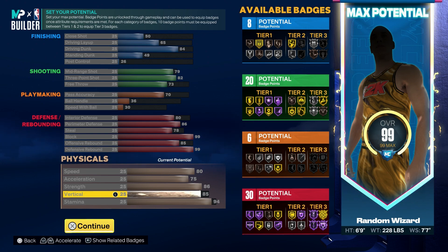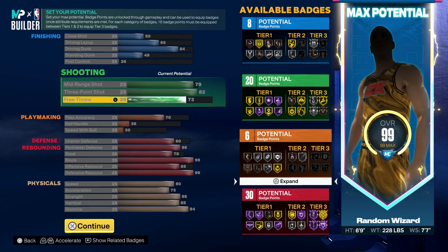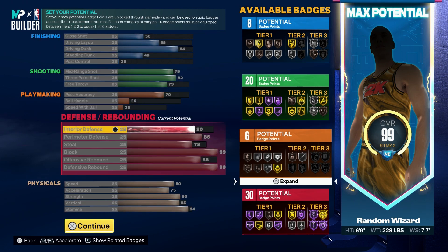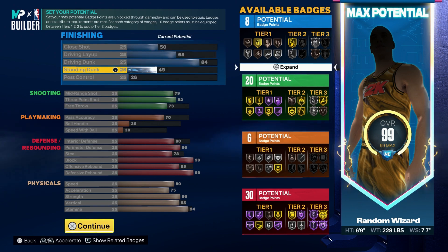You have an 80 speed with 75 acceleration while still having an 86 strength and an 85 vertical, so the physicals on this build are nasty. You're gonna be jumping over kids, grabbing boards, shooting over people, and you won't be losing your stamina quick either — you have a 94 stamina. This build is all around just a beast.